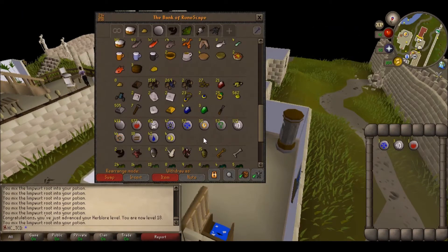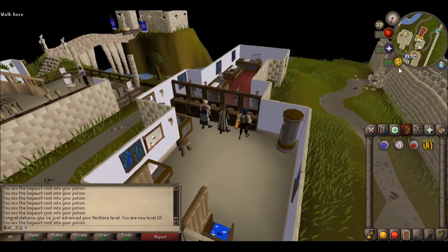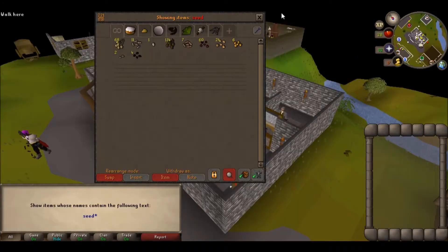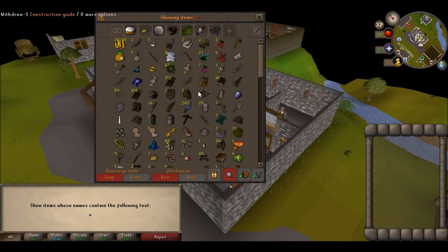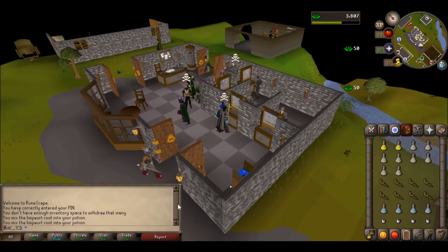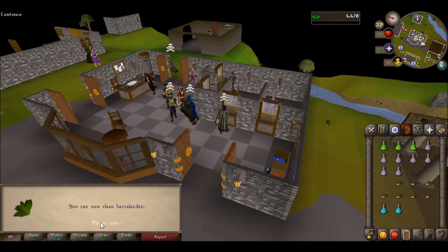We got to 18 Herblore. We're going to go to Varrock and I'm going to buy some Rune Plate Legs so that I look absolutely fucking ridiculous. There we go — and now I can wear them too. I got a fuck ton of seeds: 134 potato seeds, onion seeds, cabbage seeds, tomato, sweet corn, strawberry, and watermelons. We have a shit ton of seeds from the Hill Giants. We should get up to 20 Herblore. That's it — 20 Herblore! I can now clean Harralanders. See you guys in episode 9.